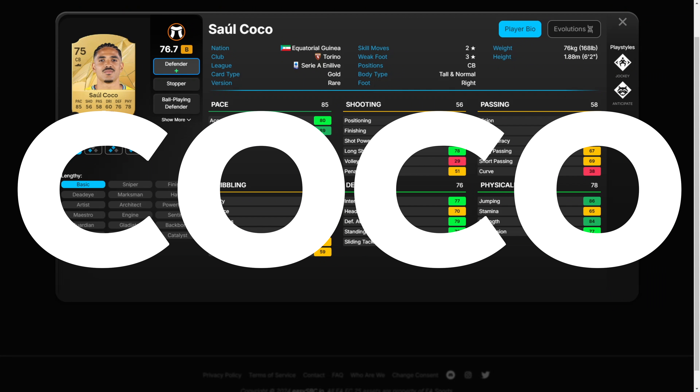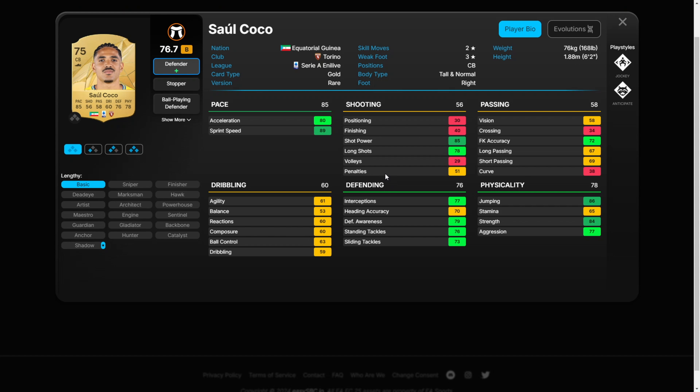Coco. This is going to be just a little cheaper than free. With a 75 rating, this card won't be expensive at all. With 85 pace and Italian links, this could be a great option if you don't have much to spend or need a budget squad.